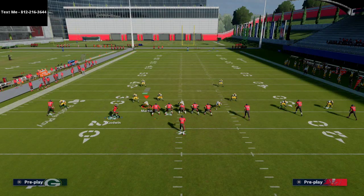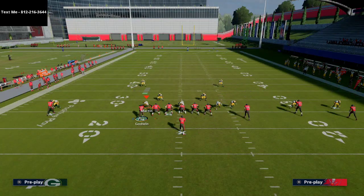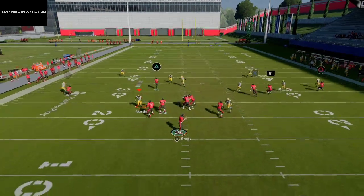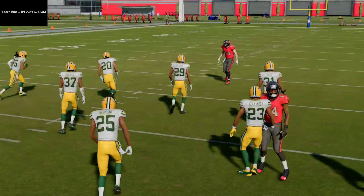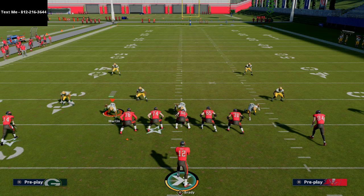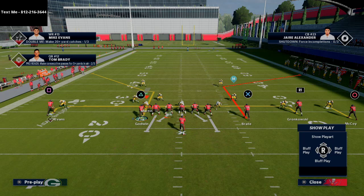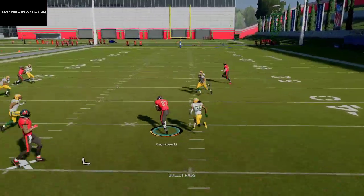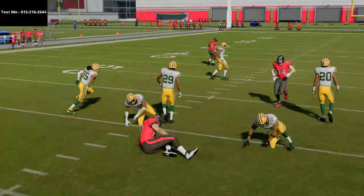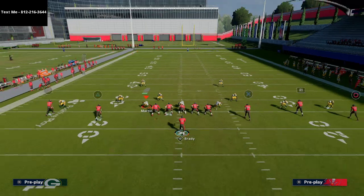As for the post route to Chris Godwin — once you motion him inside, you're reading the user. If the user goes to the right side, you're going to hit that post route right in the middle of the field against man coverage. It's going to be very consistent, and also effective against coverages where they put their safeties in the middle in purple zones. You can also hit the underneath route against man coverage, giving you multiple reads on this play.